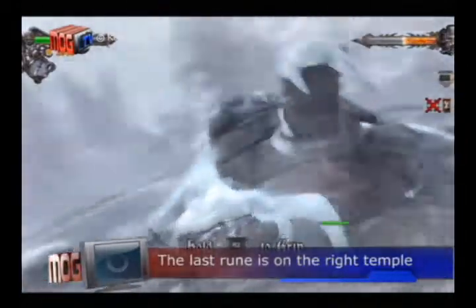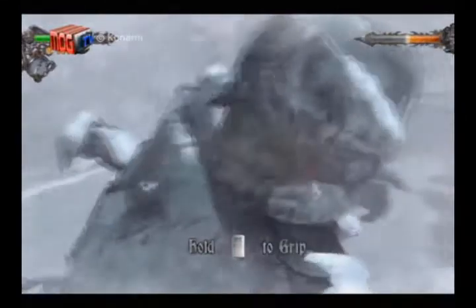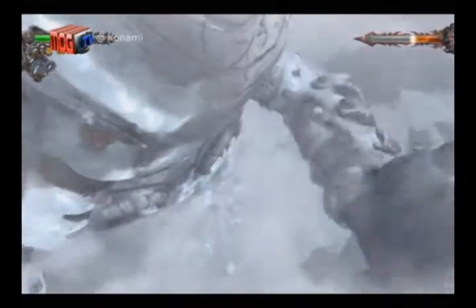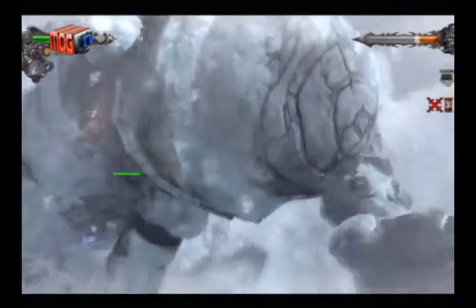It will try to grab you so beware and move fast. Then scale further up the head — you'll do a lot of holding in this part, parang nakikiliti ang Ice Titan. The last rune is located on the right temple. Ice Titan will try to make kamot twice, so scramble away and get back to resume the whacking.